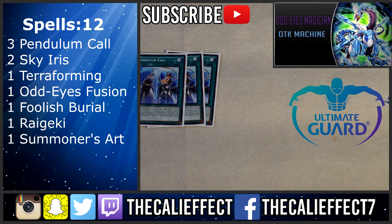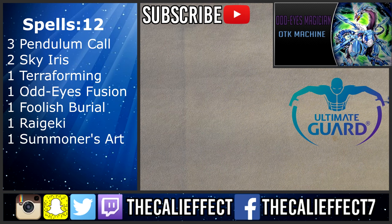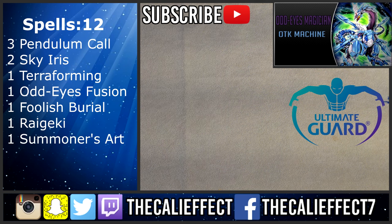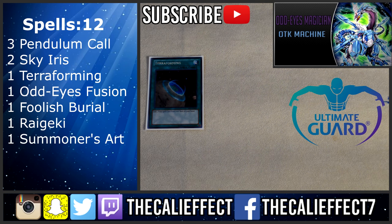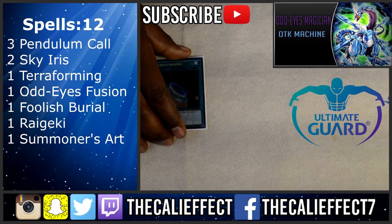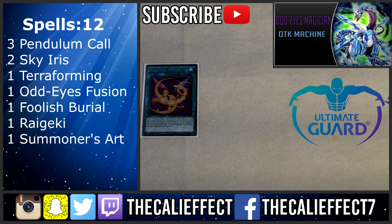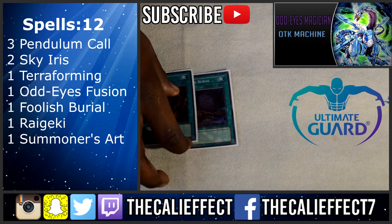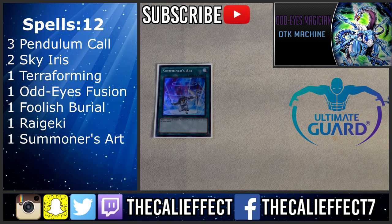Onto spells: three copies of Pendulum Call, vital for the pendulum deck because it searches your magicians — probably the best spell card in this deck. Two copies of Sky Iris, which lets you destroy your own pendulum cards to search Odd Eyes cards you need. One copy of Terraforming because three Sky Iris is bad. One copy of Odd Eyes Fusion — opted for one instead of two due to extra deck room, and you really only need to resolve it once. Foolish Burial, Raigeki, and Summoner's Art round out the spells, covering graveyard setup, board clearing, and searching Dragon Pit Magician.